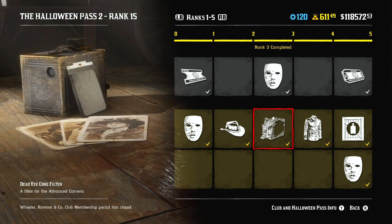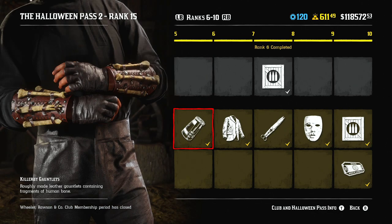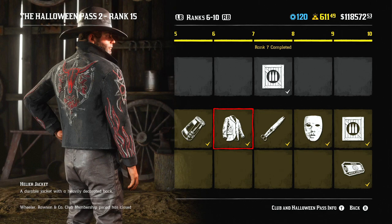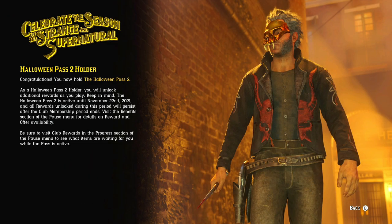For example, this I recorded in September 2022. Halloween Pass 2 had ended almost a year ago and was not added to Red Dead Online again, because it happened in October. So it says that it's closed, but I can see all the information about this pass and all the rewards. In the description I can even see when it ended.